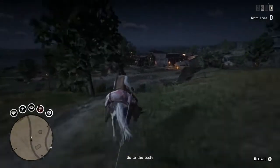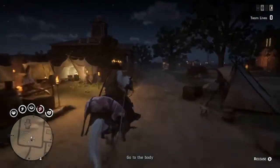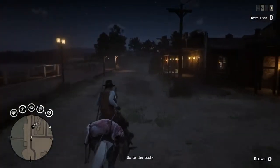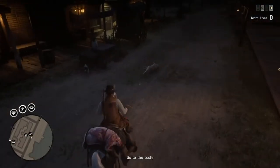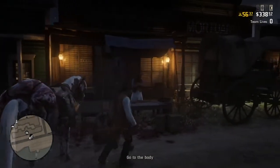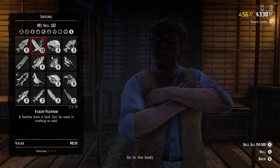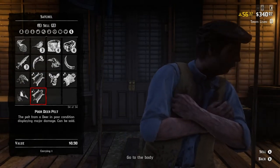I'm not supposed to be doing this at the moment. If you look up in the top right corner, it says Team Lives. We have zero as we've been messing around. Coming back to the butcher here — I did a little bit of hunting on my way to Blackwater. I can approach the butcher and sell everything I've hunted on the way to Blackwater.